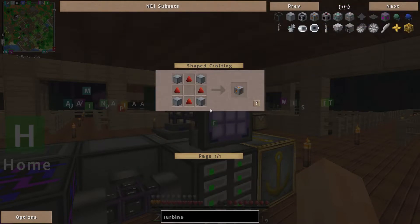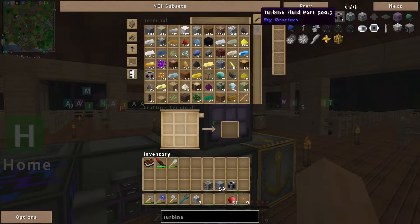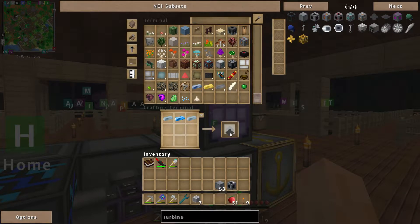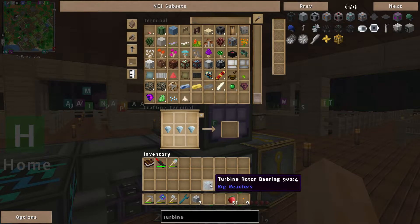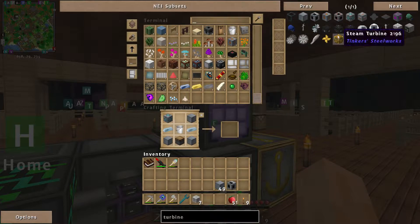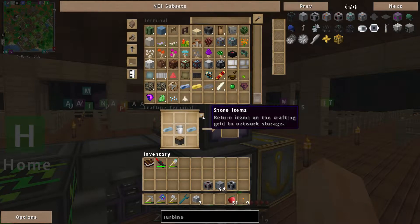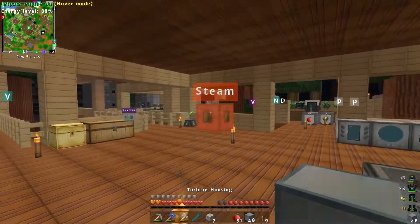We need just the one fluid port I think. There we go, one fluid port to put the steam in. Let me start laying this out — I don't know how big I want to make this. I've got a five by five area laid out. I'm thinking maybe go for five by five at first. Let me destroy this marble.